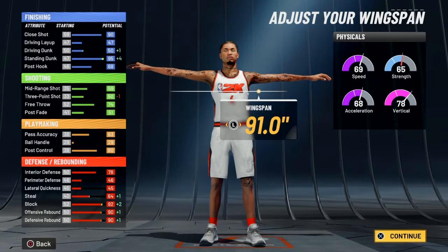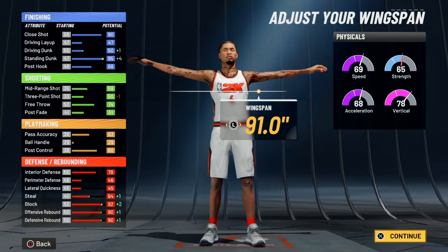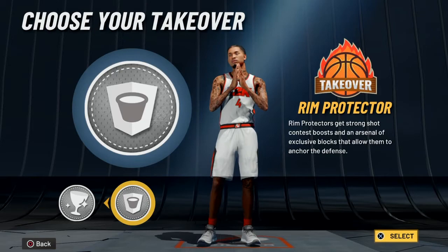Standing dunk is also at a 95. For the takeovers, you've got Glass Cleaner and Rim Protector — I'm going to go with the Rim Protector takeover. And you have built a Glass Cleaner lockdown: shades of Kevin McHale, Evan Mobley, and Kristaps Porzingis.